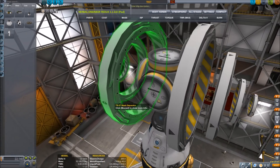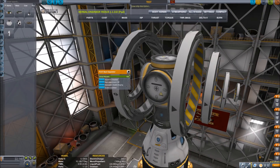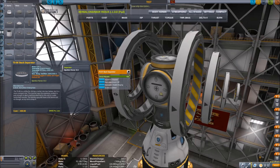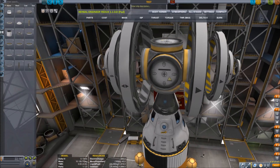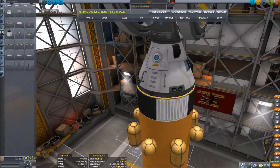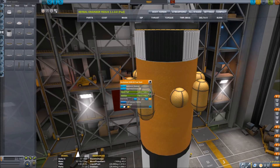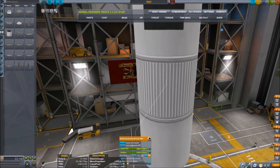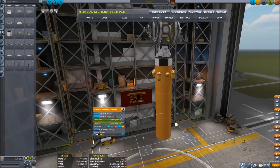The next parts we'll look at are the decouplers — they finally retextured them so they look somewhat aesthetically pleasing. The next item is the Mark 1-3 cockpit, which I think they rushed; there are some problems with that and I'll get to that later. Here you can see the new Mark 2 tanks and the radial attachment tanks. The Mark 2 tanks have all the color swapping abilities of the fairings.